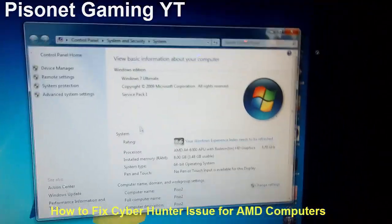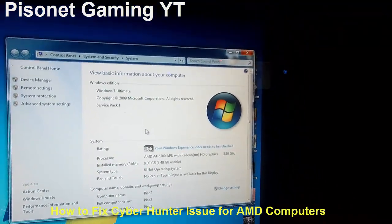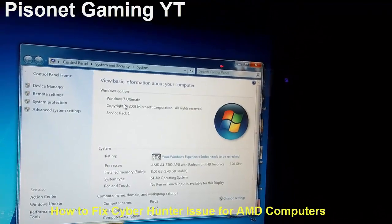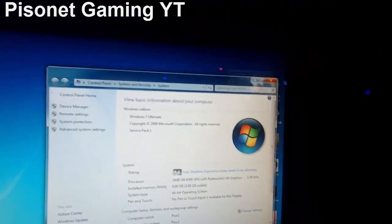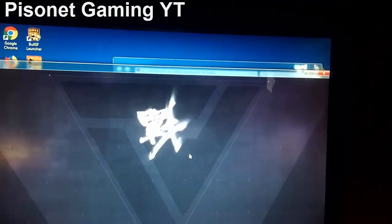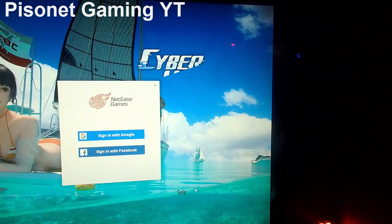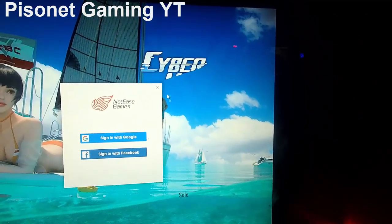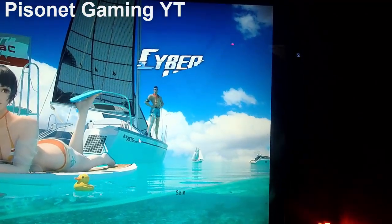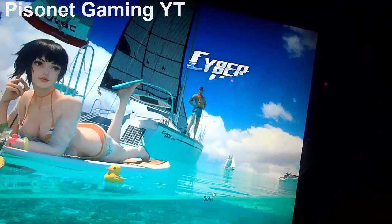Our PC is AMD A4 6300 and our OS is Windows 7 Ultimate. So let's try. As you can see guys, some buttons are missing. We won't be able to play because we won't know which buttons we are going to click. So let's try to fix this issue.